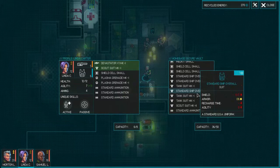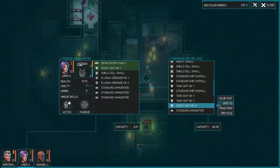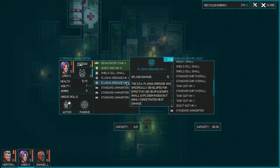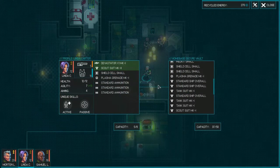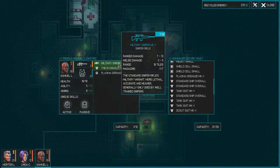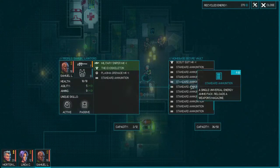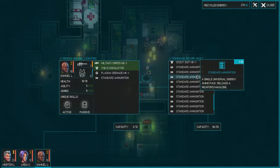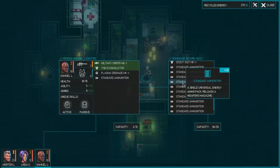Alright, so we have Scout Suit Mark 2. Let's give that to... She has the lowest amount of ammo — 3 ammo, that works for her. Four shots. And then this guy has seven — he needs at least one. He has a nice exoskeleton that gives a plus three boost to his aiming and agility, which he severely needed. We'll see how much that helps with the nine aim.